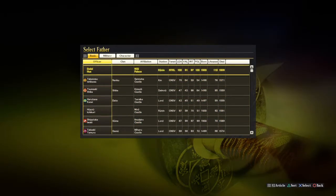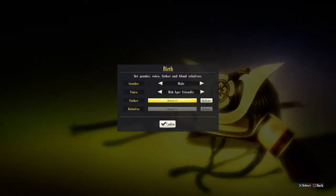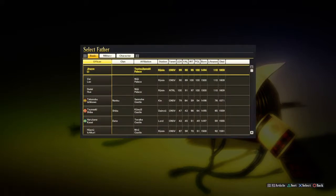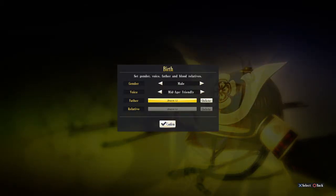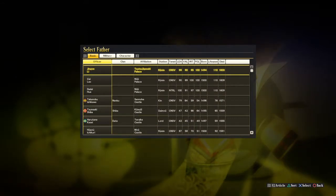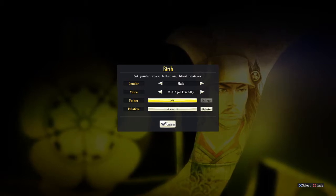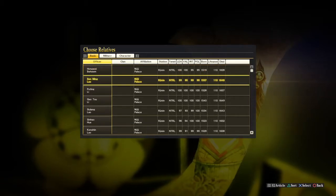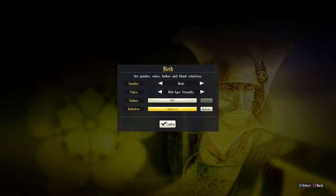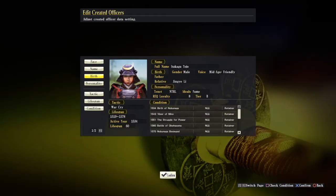Putting an officer here means they become the senior figure — the new officer becomes the junior. We need to make sure the parent officer is active. If we don't want a father assigned, we can delete that and instead make him a relative of another officer, or choose any of the available options. Then press D-pad down and confirm.